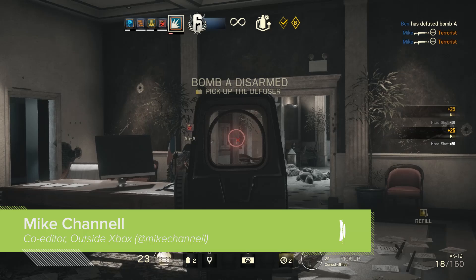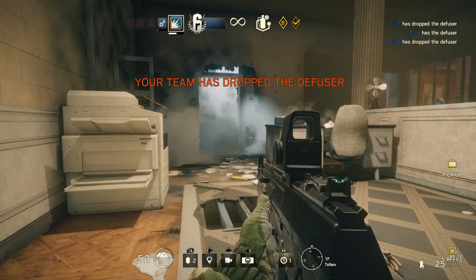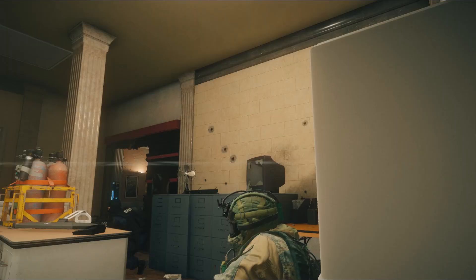At E3 we had the chance to spend some time playing Rainbow Six Siege's newly announced Terrorist Hunt mode on a PC. Based on the popular four-player co-op mode from Rainbow Six Vegas and Vegas 2, it's a smallish level riddled with dead-eye terrorists who will merrily gun you down at a moment's notice.